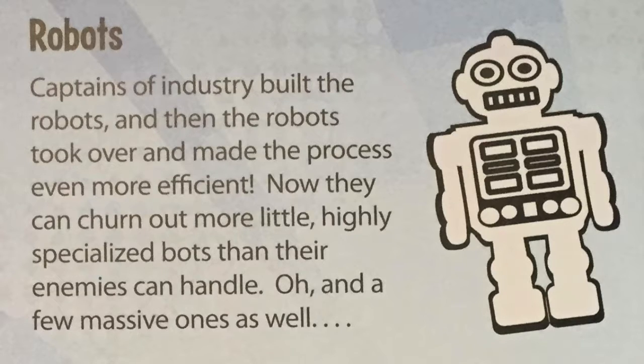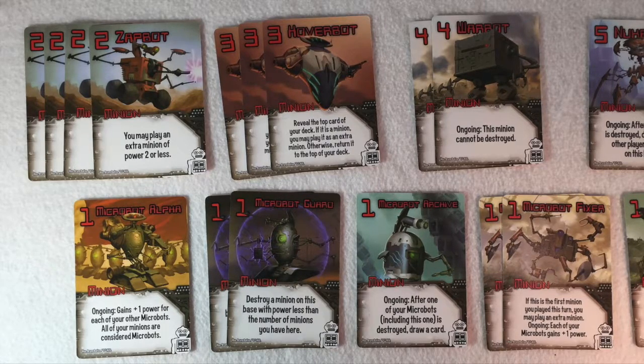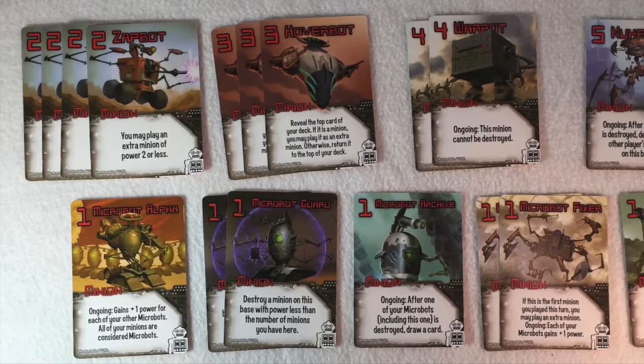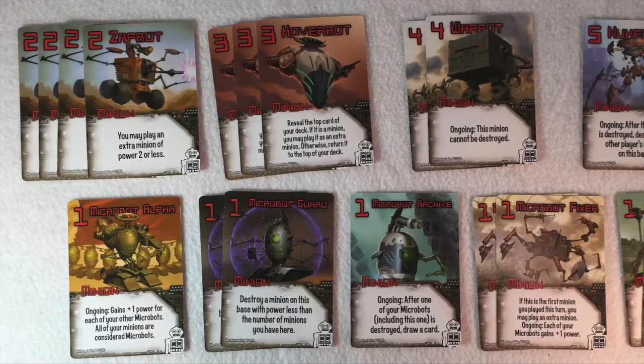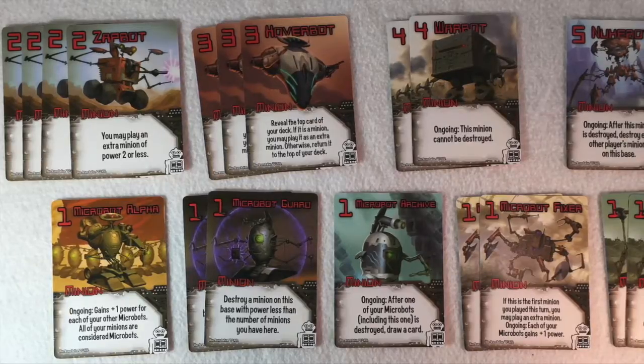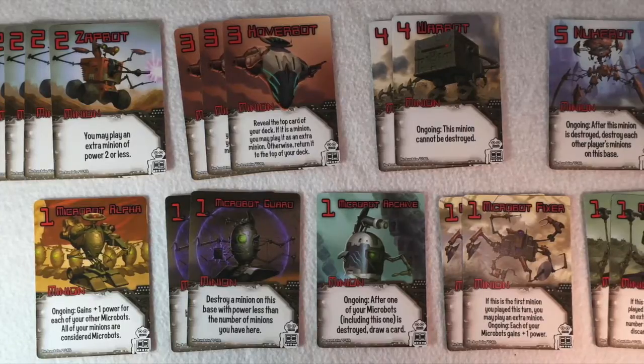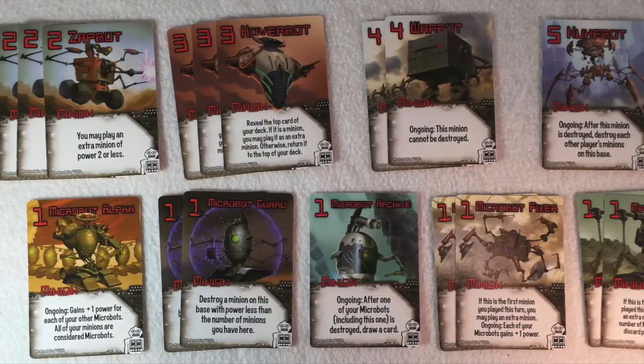First we'll talk about the robot minions and then actions. We have to talk about the minions on this one because this is pretty special — it's way different than all of the other factions in that it has only two actions, and the rest of the cards in the 20-card deck, all 18 of them, are minions. Robots are unusual in the core game for that because most factions in Smash Up have a structure of 10 minions and 10 actions. That's not universally true — there are some additional factions that also break that mold — but the robots are the ones that do that in the base game.